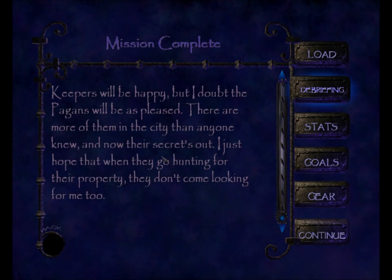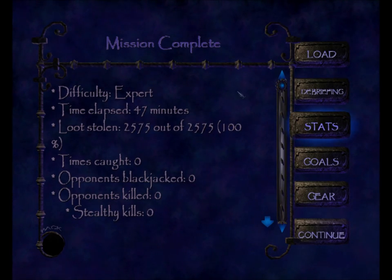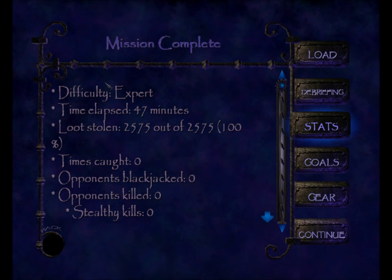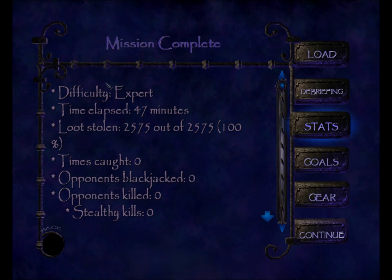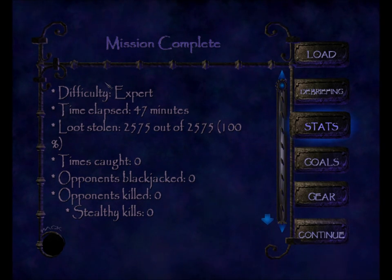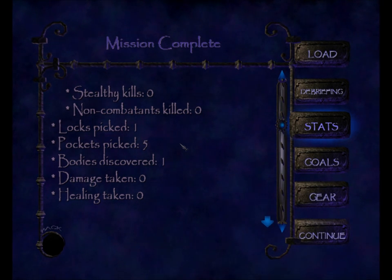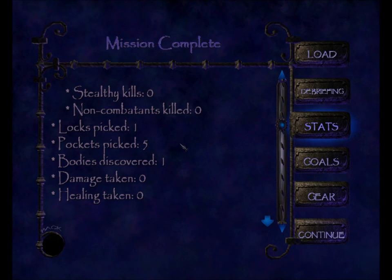That's it — that's a perfect thief run for Into the Pagan Sanctuary. Let's take a look at my stats. I'm writing this down to do a ghost report on the forum, so it's taking a bit of time. Times caught: zero. Opponents blackjacked: zero. Opponents killed: zero. Stealthy kills: zero. Non-combatants killed: zero. Locks picked: one. Pockets picked: five. Bodies discovered: one — we heard that happen; it was from the thug melee in the beginning. Damage taken: zero. Healing taken: zero.